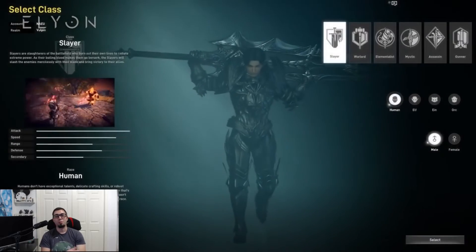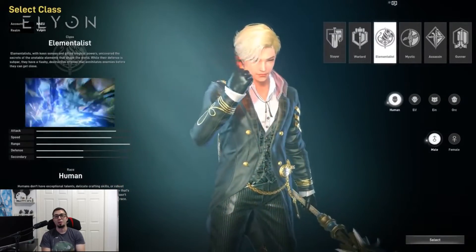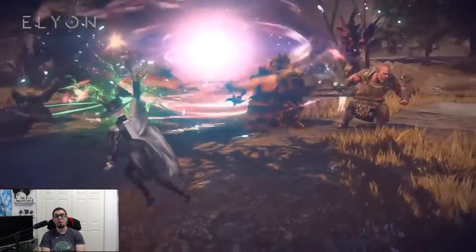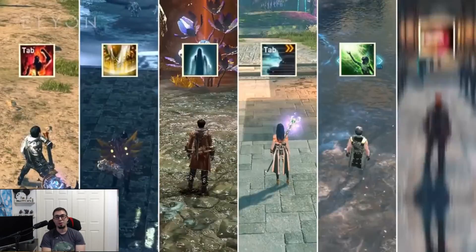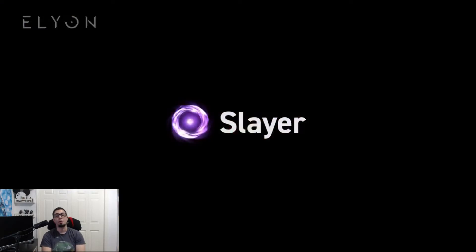Elyon's closed beta 2 will include multiple things such as class balancing, mana awakening skills, and the Slayer class. I will be playing the Slayer in this closed beta. I will also be streaming this week whenever I have time to stream closed beta 2 of Elyon. I will have Twitch drops enabled, so if you're interested in stopping by, please do so — my Twitch link will be below in the description.